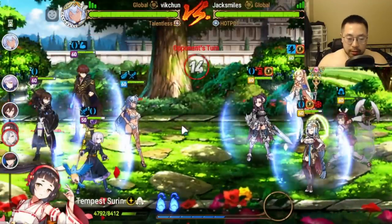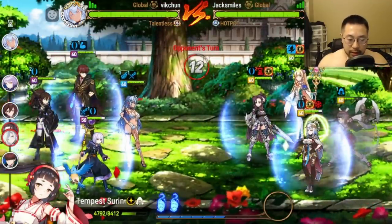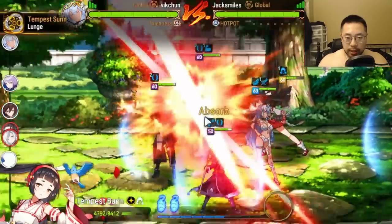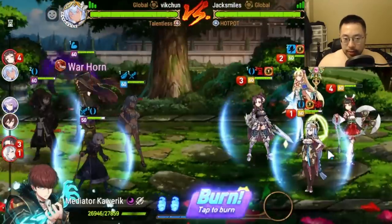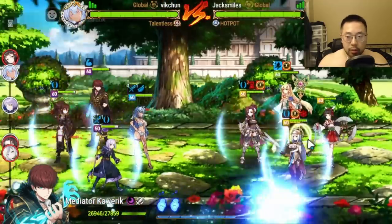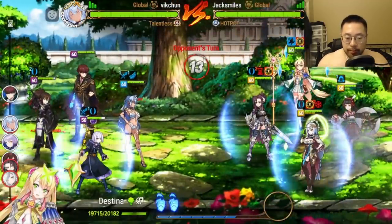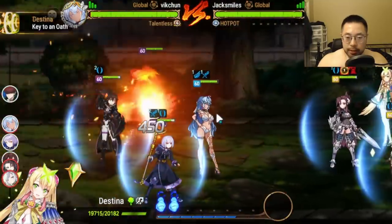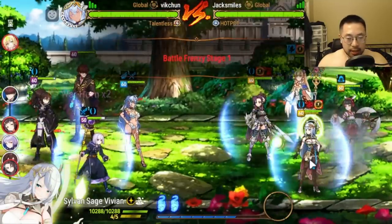It looks like it doesn't kill through the Tempest Siren. So that's actually a good thing — the Omen cannot kill units that have Spirit Isolene, Tempest Siren, or Sylvian Sage's passive. It doesn't cut straight through. We're going to test Sylvian Sage in this instance as well just to make sure.